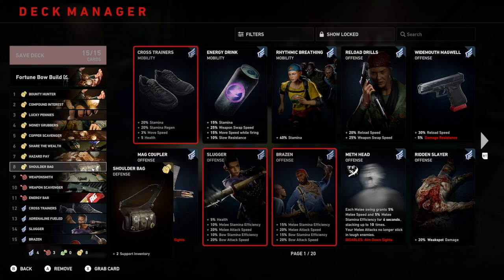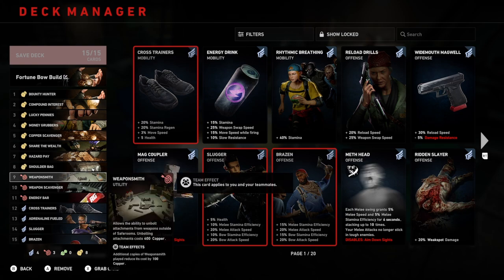Number eight is Shoulder Bag — this adds two to your support inventory, allowing you to hold more toolkits. Number nine is Weapon Smith. You've probably seen this card in a few decks already. It allows you to unbolt attachments from weapons outside of the safe room; unbolting costs 400 copper, and additional copies played reduce that cost by 100 copper each. This gives you the ability to detach weapon mods — helping you and, more importantly, your team. With the amount of copper you're going to get, don't be stingy. Look after yourself, but definitely look after your teammates and detach those weapon mods for them.